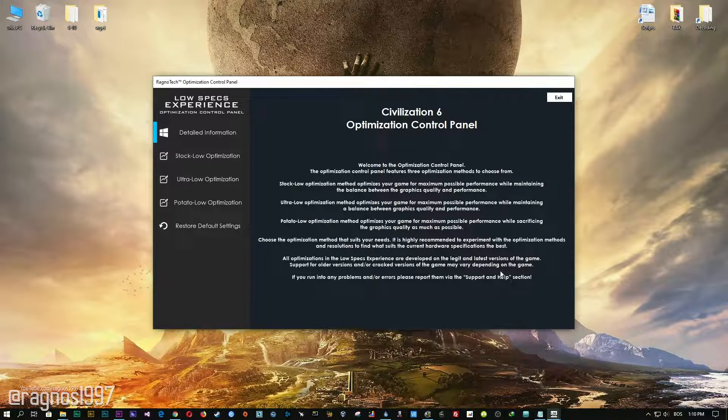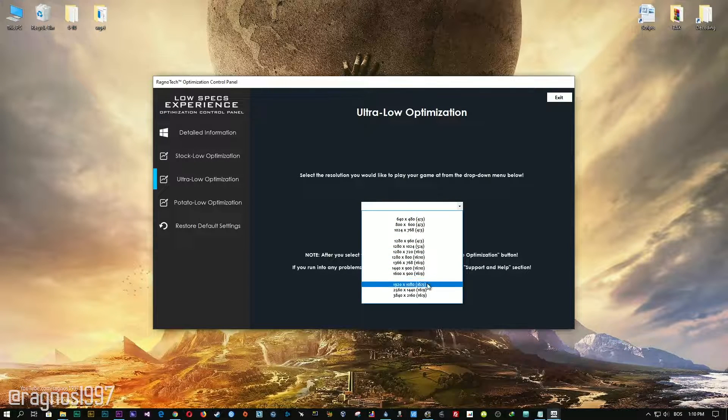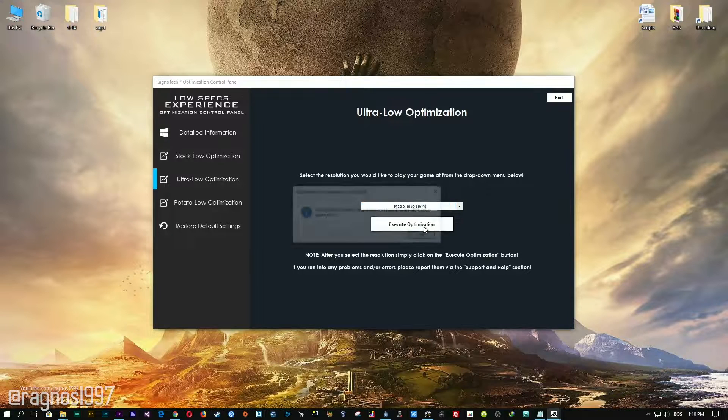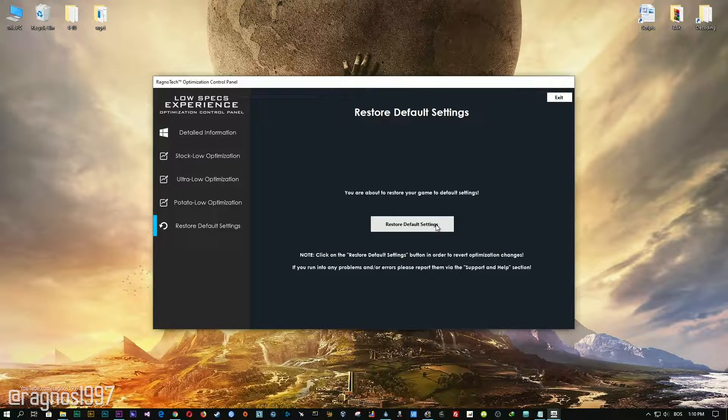When the optimization control panel loads, simply select the method of optimization and resolution you would like to run your game on. After you did that, simply press the Execute Optimization button and then start your game. Feel free to experiment with the resolutions and optimization methods to find what suits your system the best. If you are not happy with the optimization results, you can always restore your game to default settings by selecting the Restore Default option.